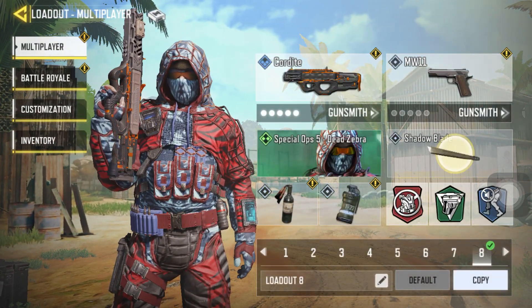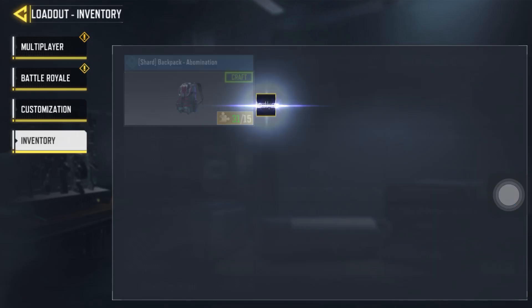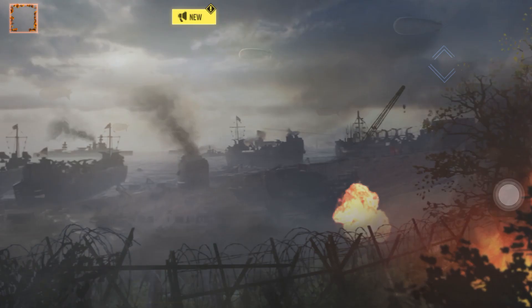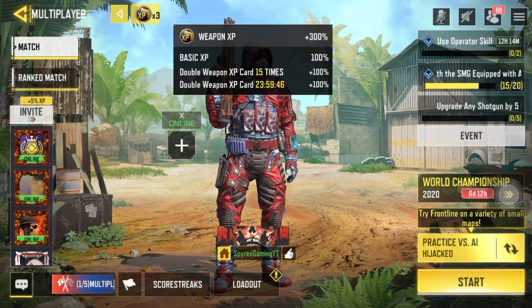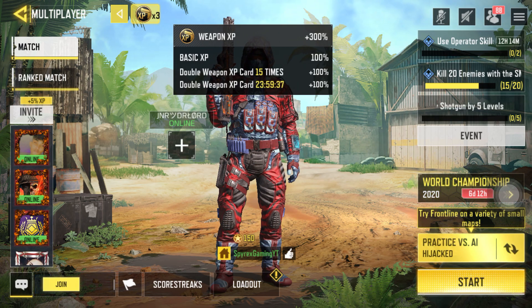Moving on to the second tip, which is also pretty easy. Go to your inventory — right here you can see there are Double XP Cards. One is blue and one is green. If you want to level up faster, use these Double XP Cards. The green one is for 24 hours, and the blue one gives you 10 matches of 100 XP.